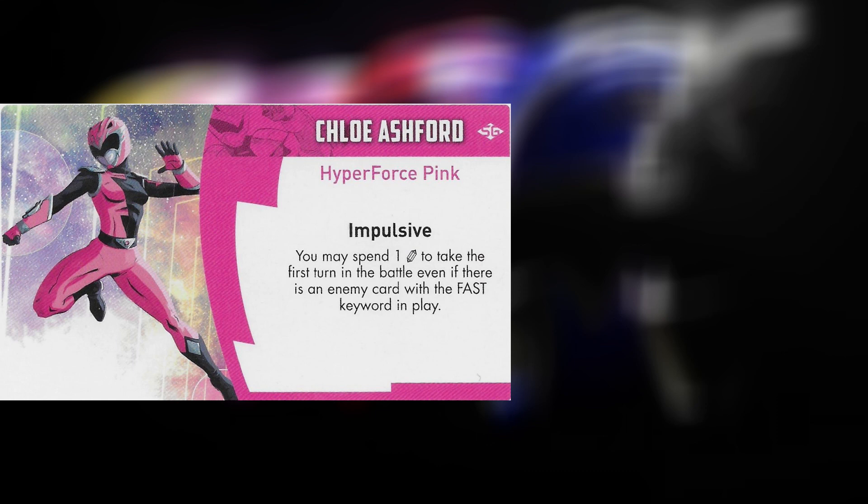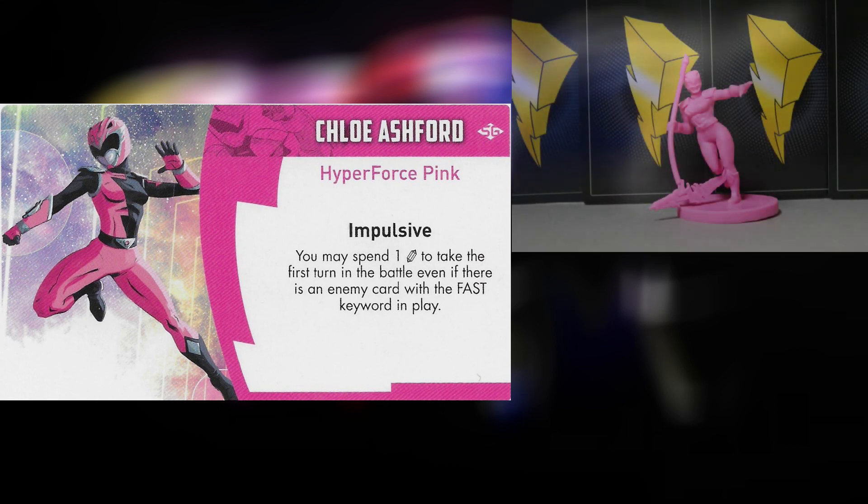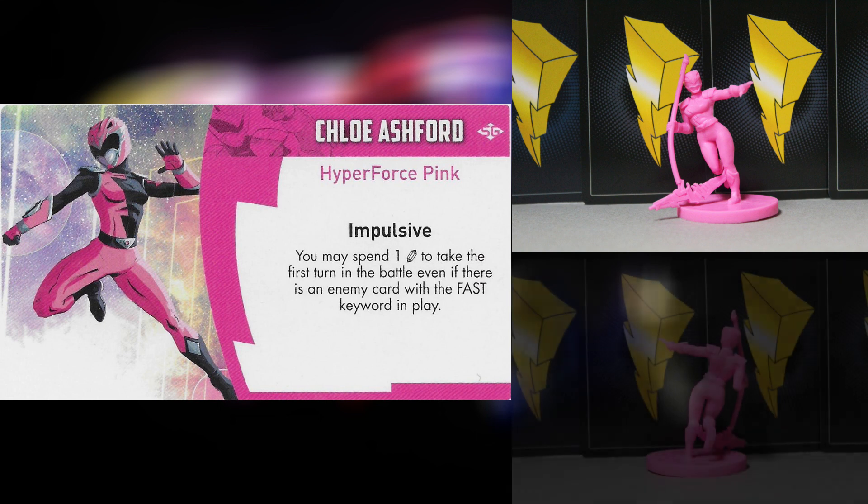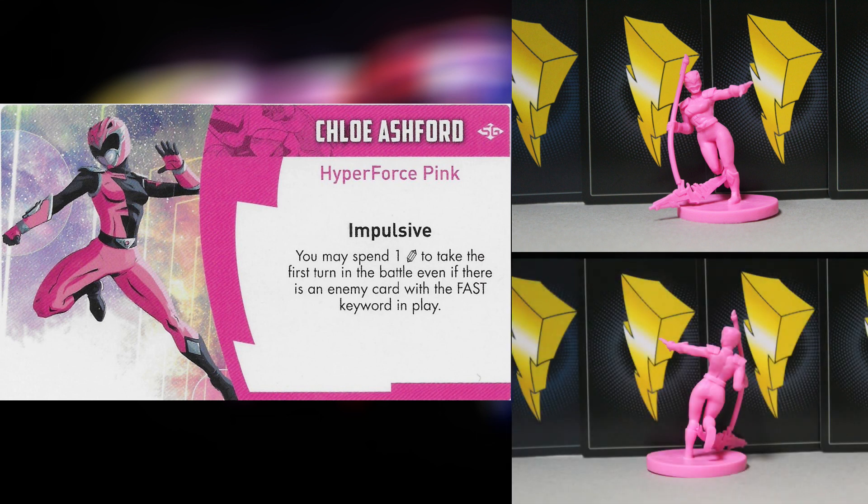Impulsive: you may spend one energy to take the first turn in battle even if there's an enemy card with the fast keyword in play. Chloe uses her speed, nimbleness, and the power of the wind to take down that fast keyword, so the Rangers will always have the first turn. It does require a little bit of energy.